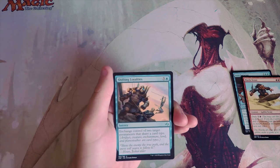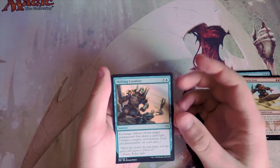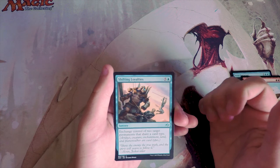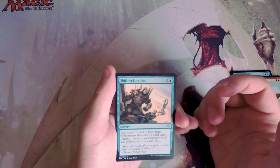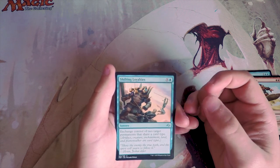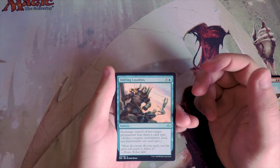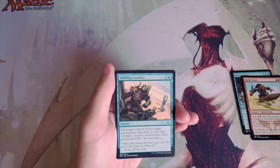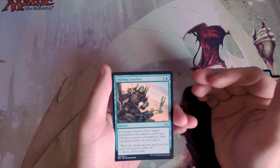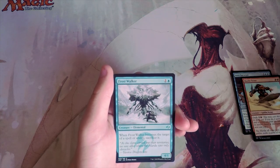Shifting Loyalties is a sorcery for five and a blue — exchange control of two target permanents that share a card type: two artifacts, two creatures, two enchantments, lands, planeswalkers, etc. I generally don't like these kinds of cards. It's good in a position where you're losing and really not good when you're dominating. Sometimes it's a good catch-all in sideboard if your opponent has a really strong creature, but generally speaking I don't like it.